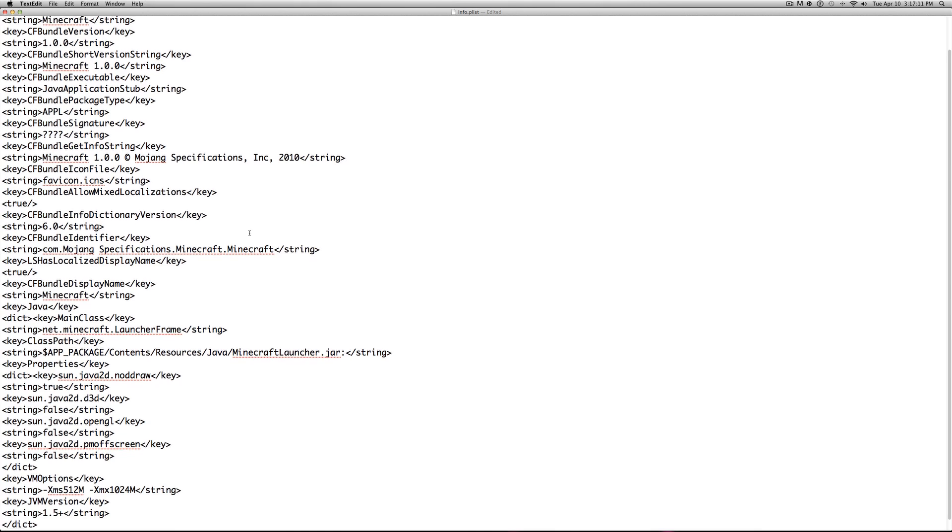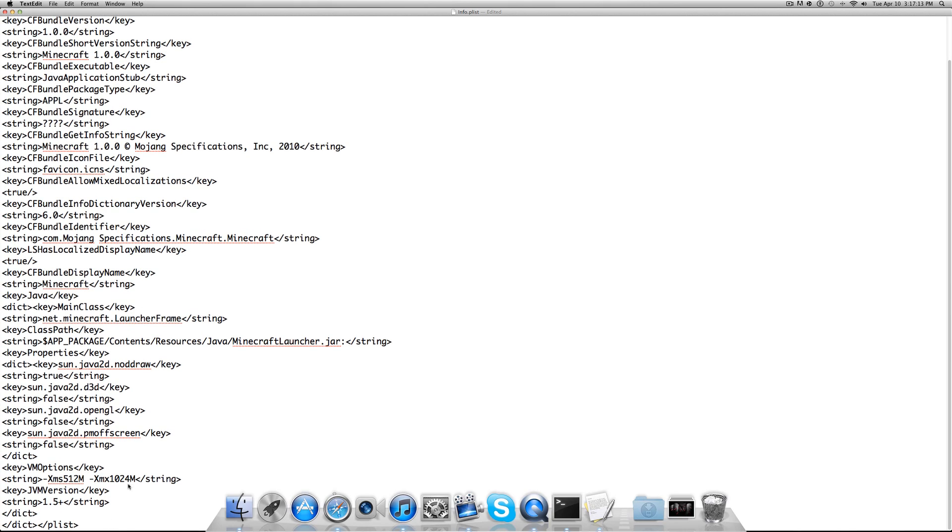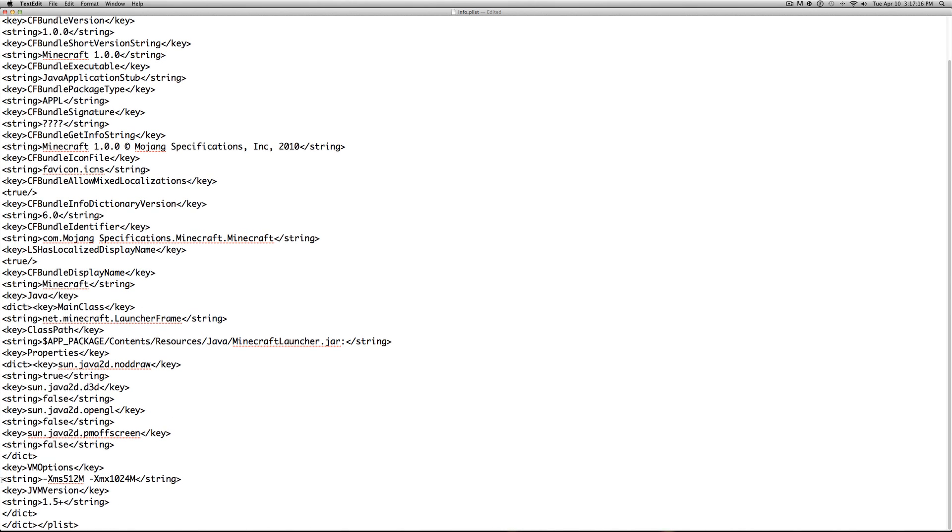Scroll down to the very bottom of the list and you should see a string that says 'xms512m xmx1024m'. This controls how much of your RAM you are giving Minecraft to run.